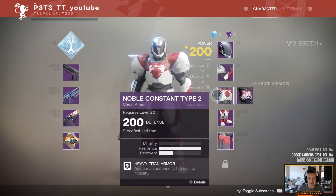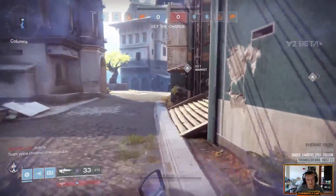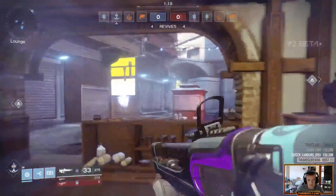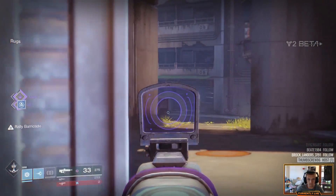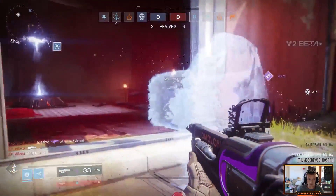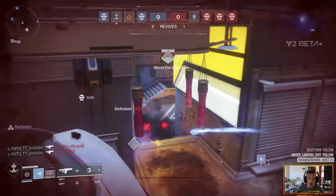The first and biggest tip for the Countdown game mode is teamwork and team communication. Wherever possible, go in as a team of four. If you go in as a team of three with a solo player it's not as bad, but definitely try to avoid going in solo. It is one of those game modes where, especially if you come up against a team that is communicating, you will pretty much get your butt whooped. Teamwork and communication has to be the number one top tip.